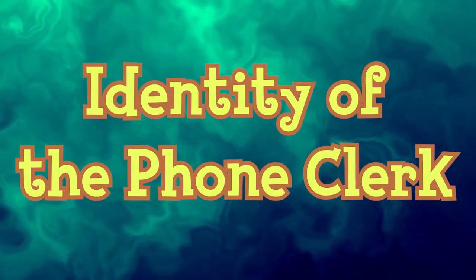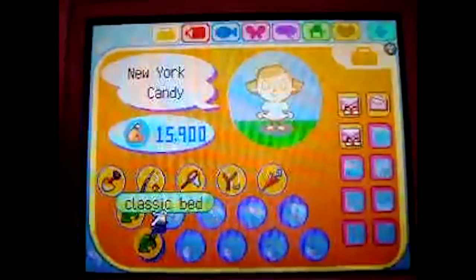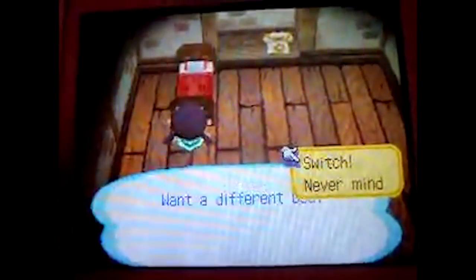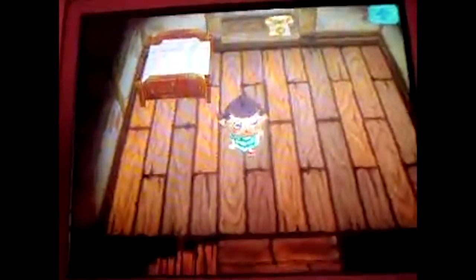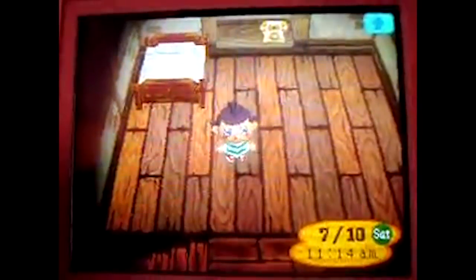The phone clerk is a character only found in Animal Crossing Wild World, working at the service center. They speak in Bebebes and their typical appearance is unknown. The phone clerk can help the player set the time and choose whether characters speak in Bebebes, Animalese, or silence. The player can talk to the phone clerk by selecting the yellow rotary phone on the character select screen or by picking up the phone in a player's attic. It is possible the phone clerk is human, as humans and snowmen are the only species that always speak Bebebes regardless of language setting.